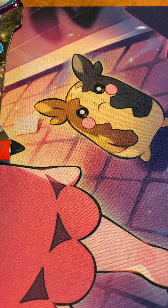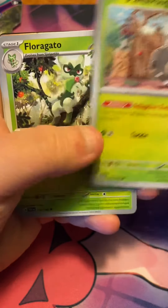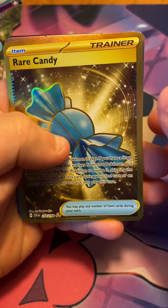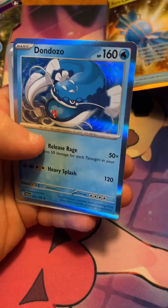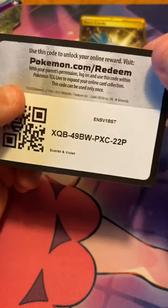All right. Bisharp, Rylou, Gogo, Scatterbug, Thorgato, EXP Share, Stonejourner, King Gambit, Rare Candy, Gold — oh my goodness, that's a beautiful card. Don Zozo, Hollow, and a Basic Energy. That's a code card.